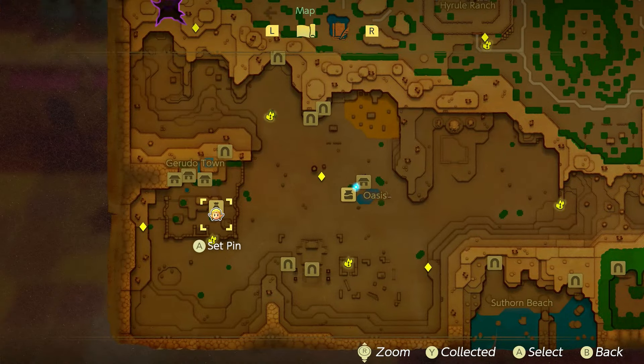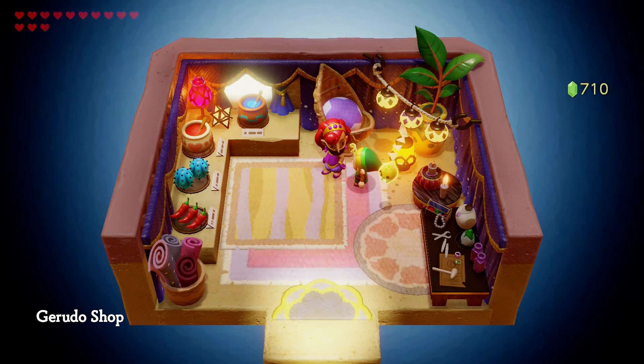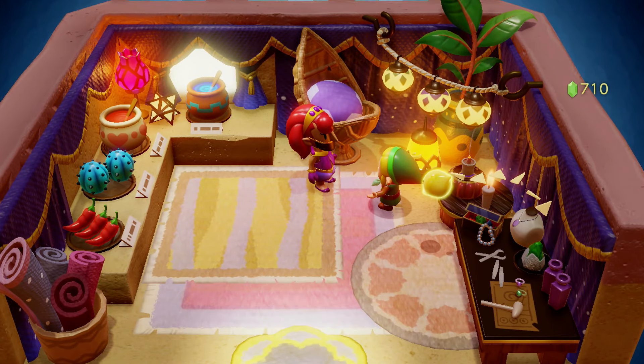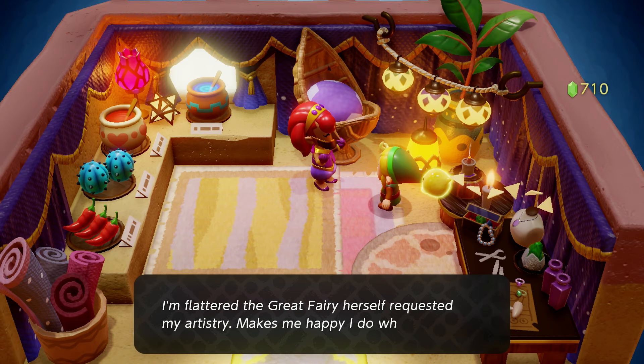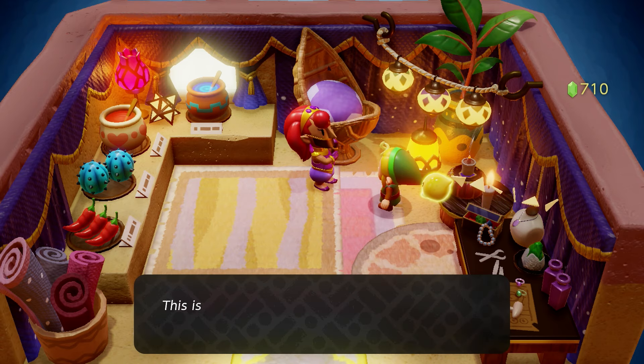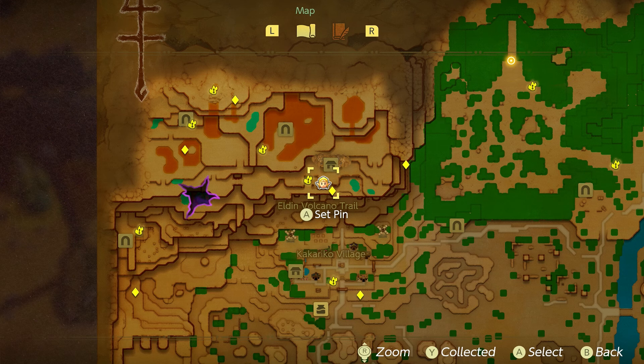After doing the Eldin Volcano dungeon, go to Gerudo Desert and enter Gerudo Town's shop. Speak to the shop owner to progress the 'Great Fairy's Request' quest — she makes accessories and will tell you exactly what you need. You'll need two specific items.